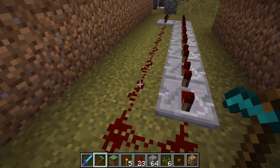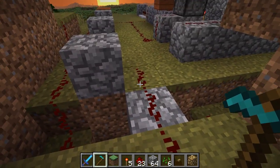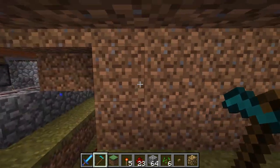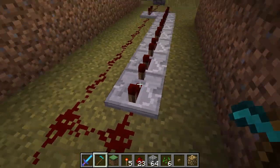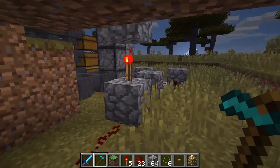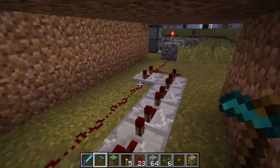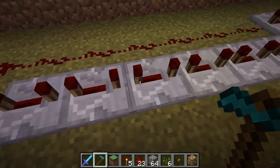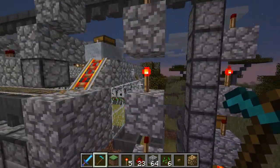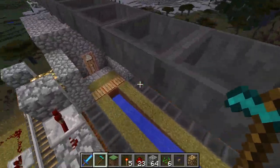Then the signal comes down here. The final pulse comes down here when the third bone meal pulse goes out, and it quickly turns this off and then back on again. Then after a delay, it'll turn it off and on again one more time. This comes up here and goes across the top and powers all the water.